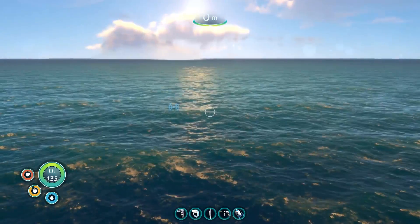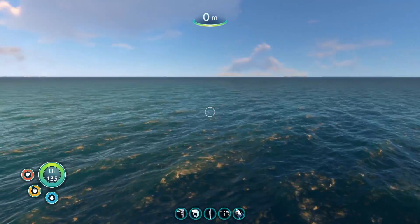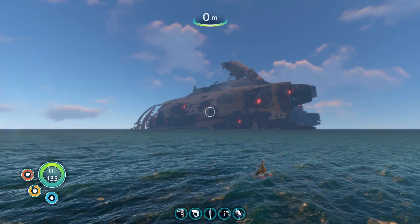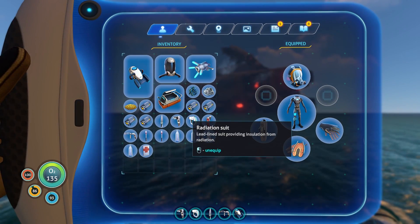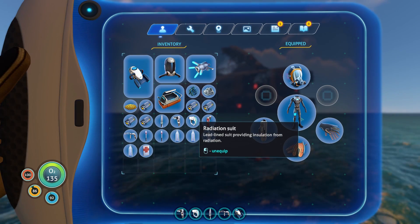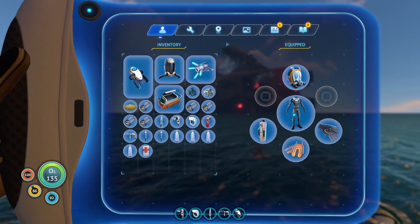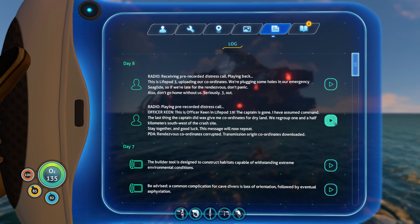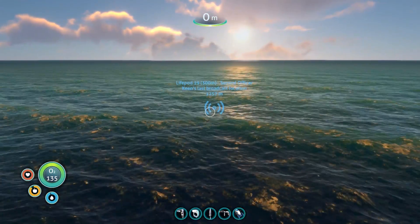Do you smell that? That's not ocean air — that's just a bunch of sea farts going up your nostrils. As you can see we got two different distress signals going on right outside the Aurora ship. Last time we crafted up a few more tools — we got the propulsion gun, and I also crafted up the radiation suit, not really sure if it's working.